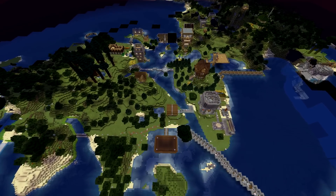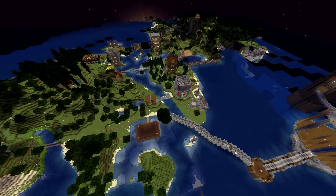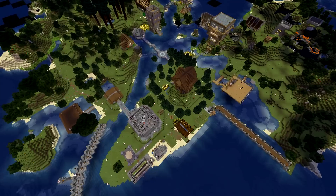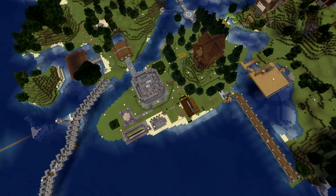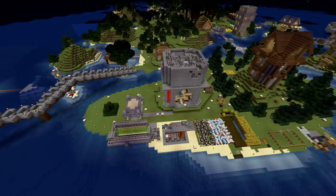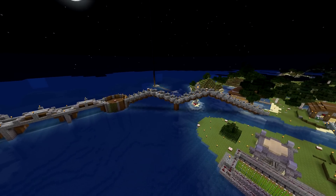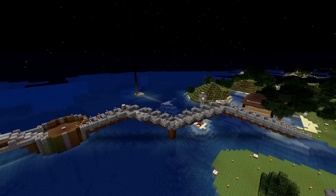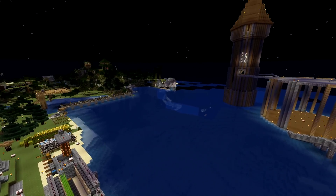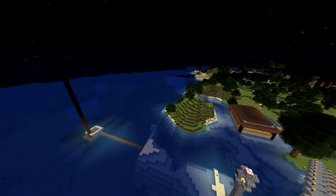We're at the point of thriving now — we're not starving or anything. We have a little cow and sheep farm right below me, some wheat farms. I found a jungle so I brought back cocoa beans and jungle saplings. I think we've found all the different tree types, and we've explored around a bit and found some of the different biomes.